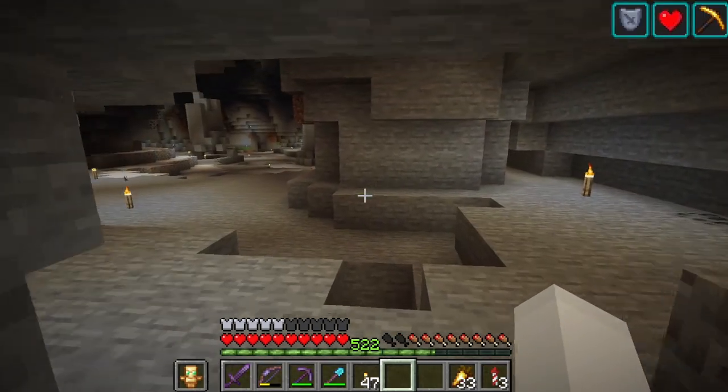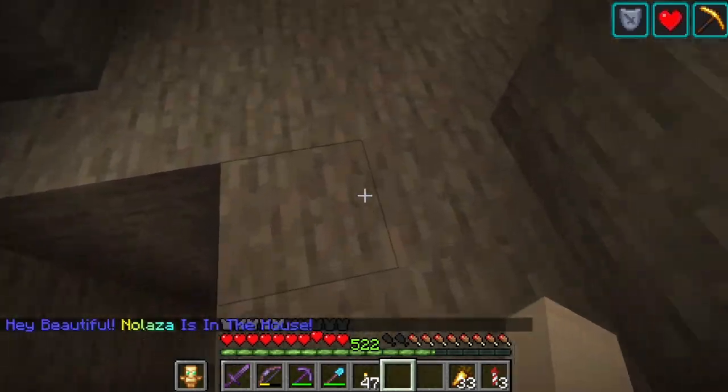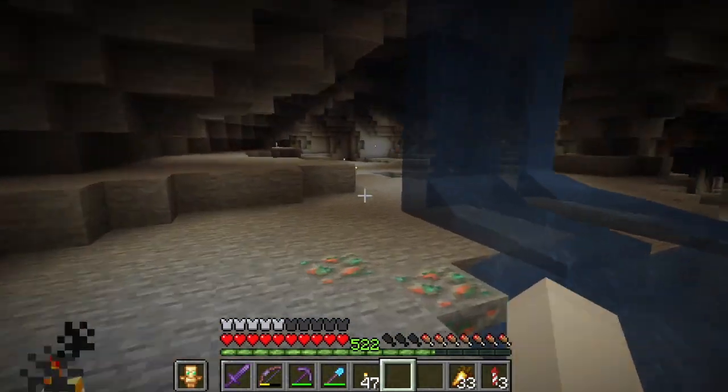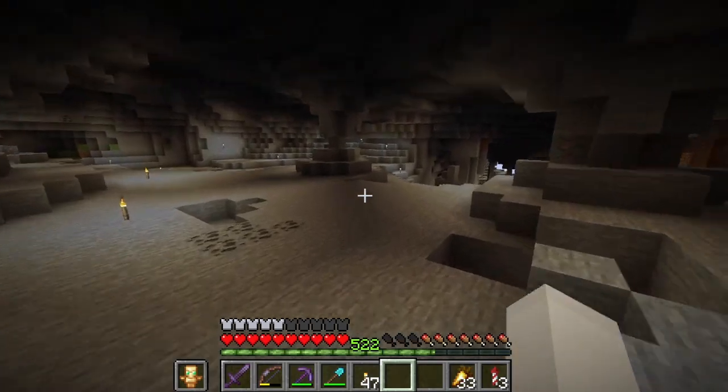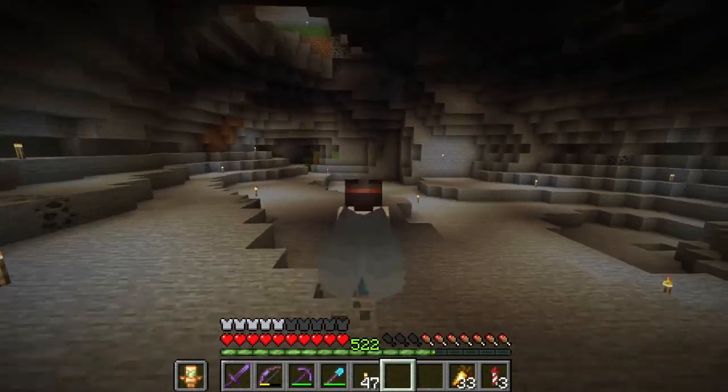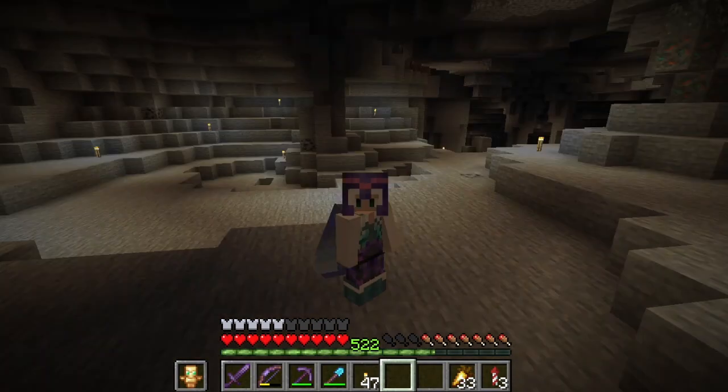There are some other really cool caves in here and just different spots, including this one which is just saying library to me. Then there's this spot between the library area and the storage area, and I'm not entirely sure what to do with it, but I'm kind of thinking maybe a kitchen.